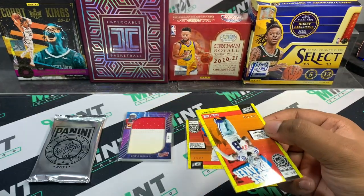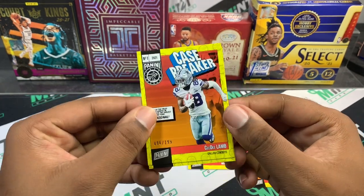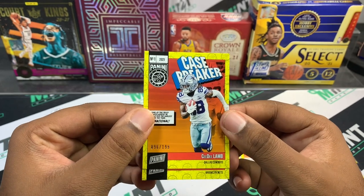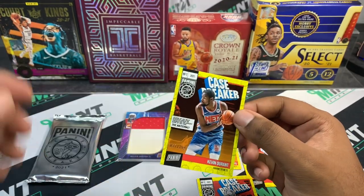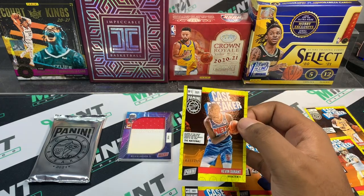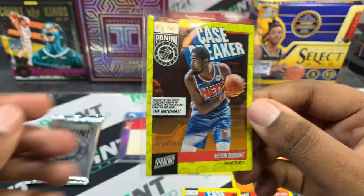Someone said you can get autos — I've yet to see an auto in this product. Card number one is going to be CeeDee Lamb for all those Cowboy fans, to 199. Underneath it we've got a Brooklyn Net — that can only be one player — and that's Kevin Durant to 199. So it looks like every card was serial numbered out of 199 or less; the lowest I had was OBI Toppin to 99.